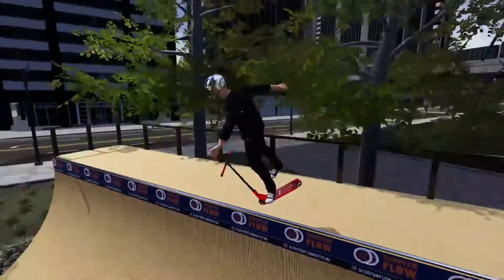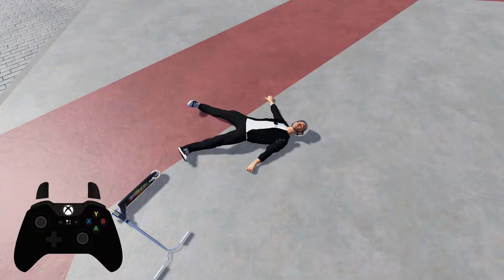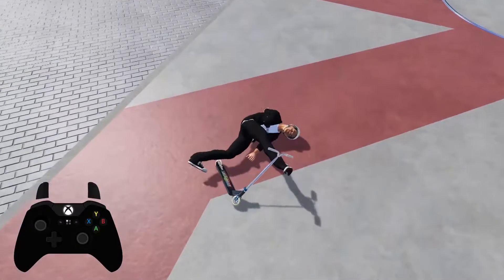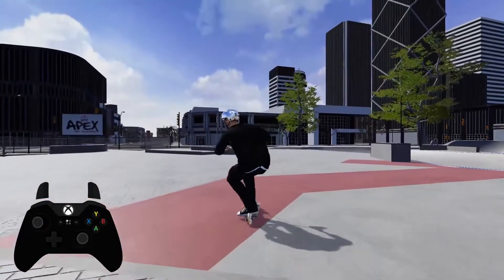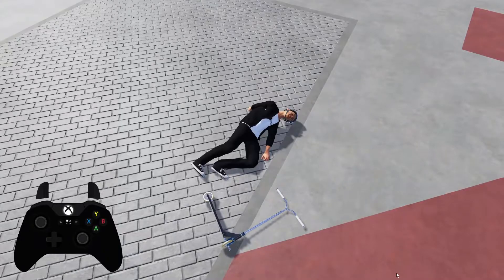Let's start with the new ragdoll feature, which looks dope. The Scooter Flow team have done a great job updating this. If you're not sure what a ragdoll is, it's basically what happens to the player model when it fails a trick. Before it looked unnatural, but in this new update the ragdoll looks more realistic and doesn't clip with the ground. The scooter's ragdoll has also changed and falls in a more natural-looking position, which looks a ton better than before.